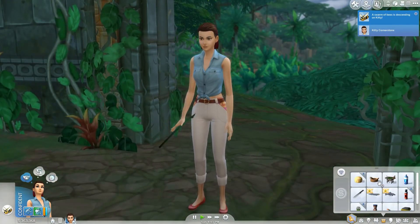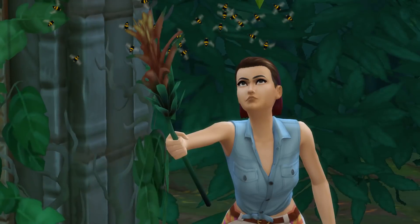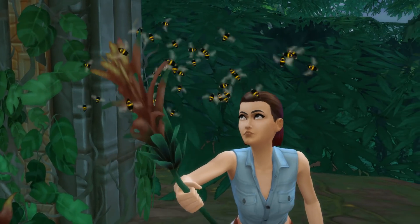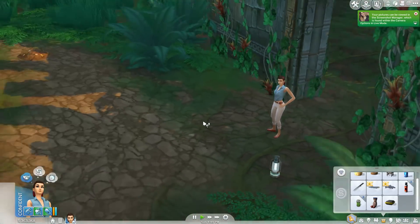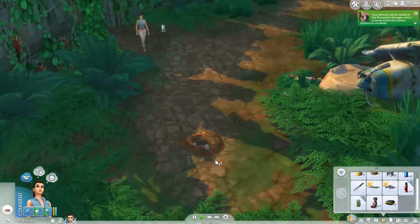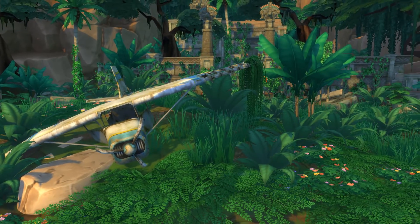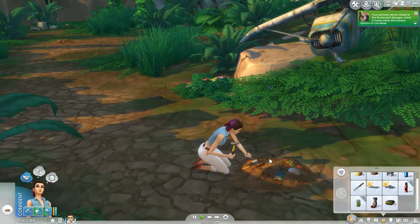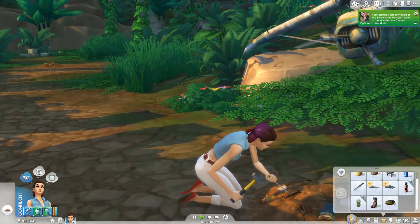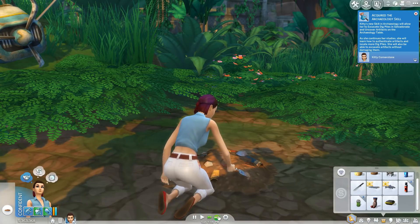A swarm of bees is descending on Kitty — I stop it with a flower, and they're attracted to the flower! Too bad we only had one of those. It looks like we found an excavation site. There's a little plane over here that's gone down in the area — what is this? We can hit a high point in the jungle, and reaching new heights makes your sim feel accomplished. We're getting some archaeology skill here. We just got the archaeology skill so you really just don't know where that's going to head.